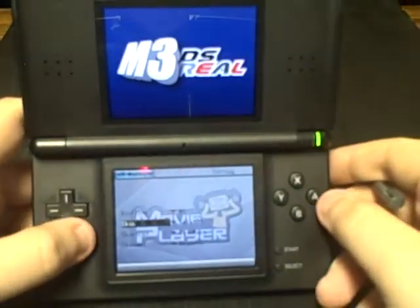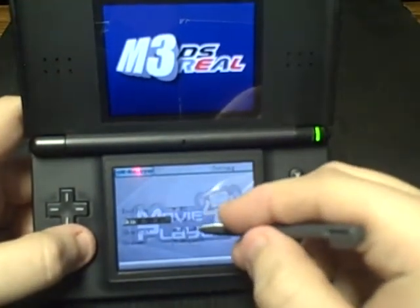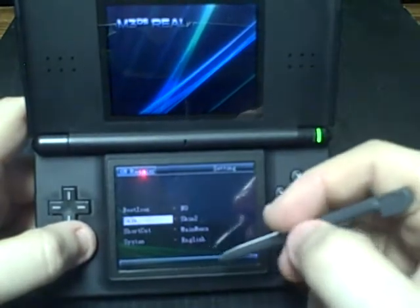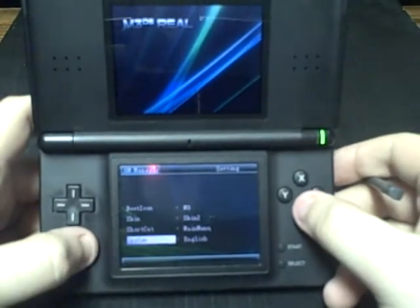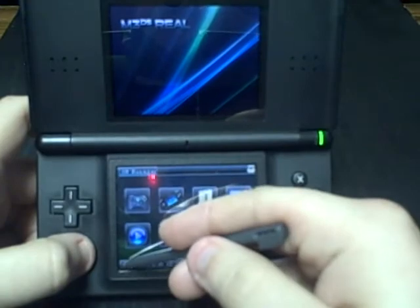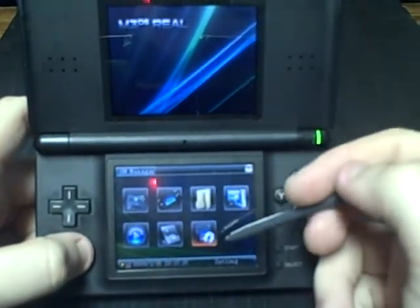PDA DS if you have it — I don't, it's a little bit buggy to my knowledge. In settings, boot icon — don't know what that is — skin default. I'll change that right now. There we are, skin two, it's a nice little Vista-ish kind of look. Shortcut, main menu system, English — press B to get out of it.